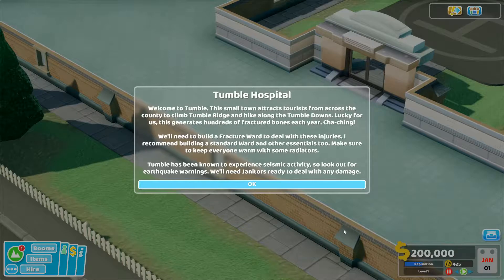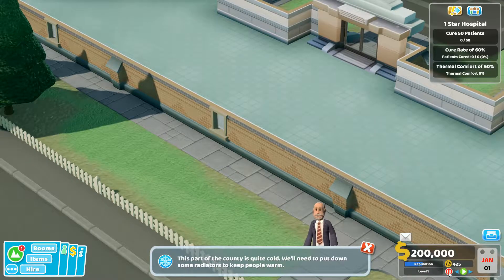Welcome to Tumble - this small town attracts tourists from across the county to climb Tumble Ridge and hike along Tumble Downs. This generates hundreds of fractured bones each year. We'll need to build a fracture ward to deal with these injuries, as well as a standard ward and other essentials. Keep everyone warm with radiators. Tumble has also been known to experience seismic activity, so look out for earthquake warnings - we'll need janitors ready to deal with damage.